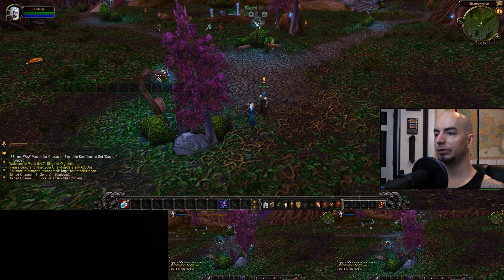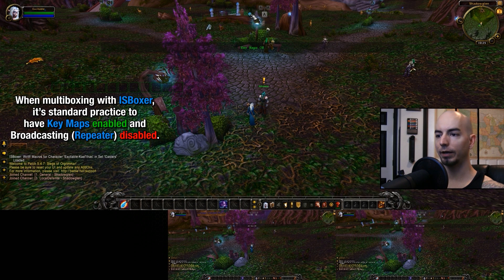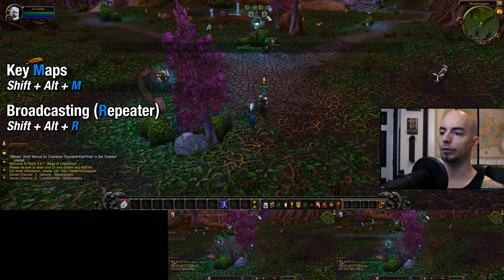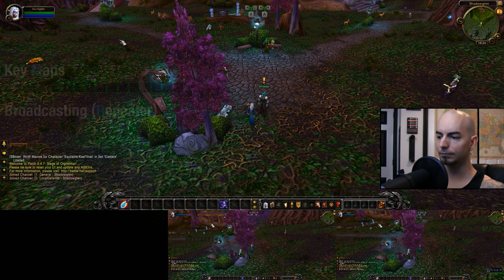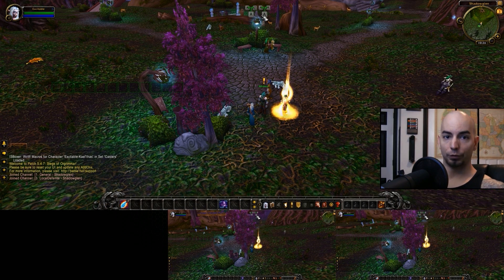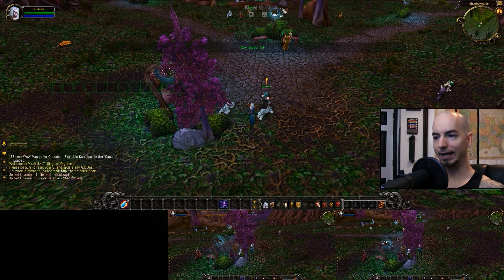As for these toggles up here: the one on the left is for key maps, and you always want that on. If you're trying to multibox, you want key maps enabled all the time — that's crucial. The keyboard shortcut for key maps is Shift-Alt-M. The one on the right is for broadcasting, also referred to as repeater — interchangeable terms. You want broadcasting to be off. If you see a mouse cursor in all of your game clients and you're trying to move, DPS, or fight an enemy with broadcasting on, it's probably not going to work out too well. You typically want broadcasting off. The shortcut for that is Shift-Alt-R. So: broadcasting off, key maps on.